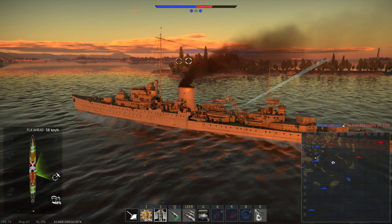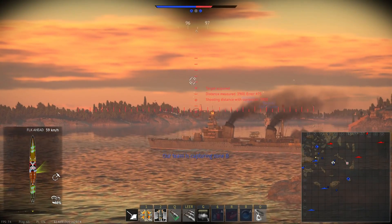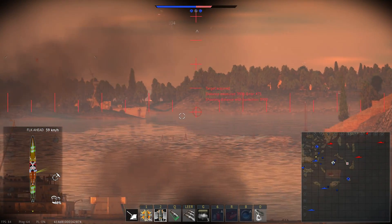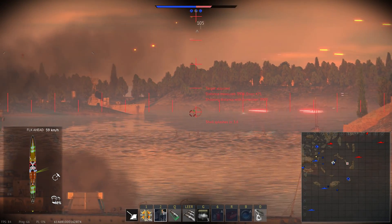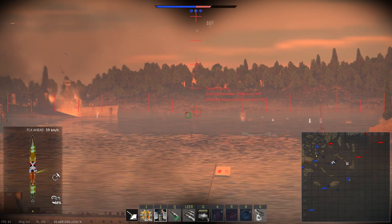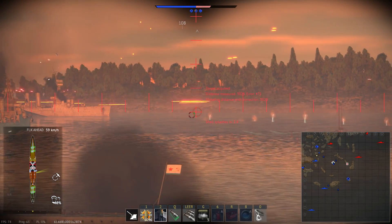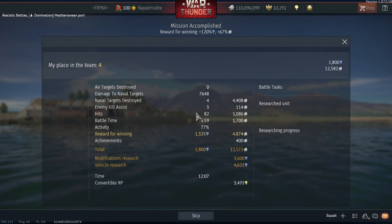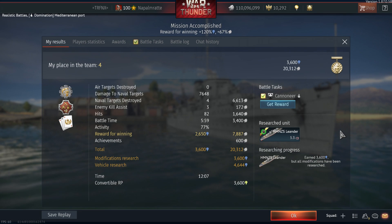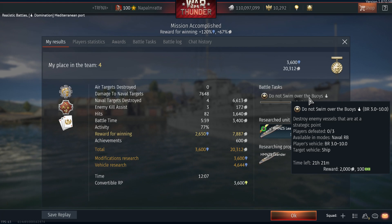Once this ship gets fixed and all the guns shoot properly — all of them, Gaijin, not just half — shooting where you aim is not good enough on a ship that already has only half the guns of the other light cruiser that is the flavor of the month. Quick look at the post-battle results: for a win with 4 kills, we got just 20,000 silver lions and 4,644 vehicle research points.